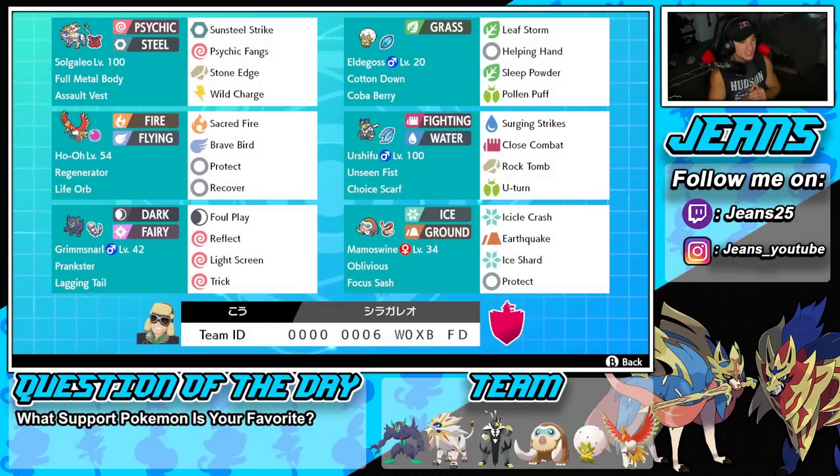We go one and two for today's video. I felt like I got to show Eldegoss to its fullest potential — Cotton Down is really strong when paired with a Full Metal Body Pokémon like Solgaleo. We probably should have gone two and one, but hey, I'm glad I got to showcase this team for you guys. If you enjoyed the content, smash that like button, and if you're new here click the big red subscribe button. Spend a positive day — catch y'all in the next one, peace out everybody!